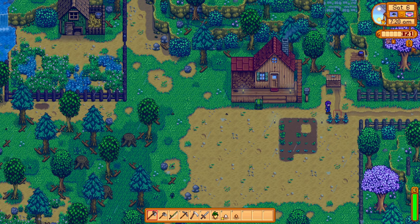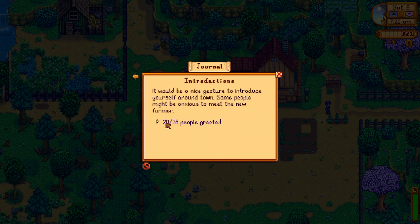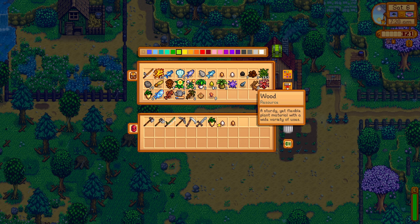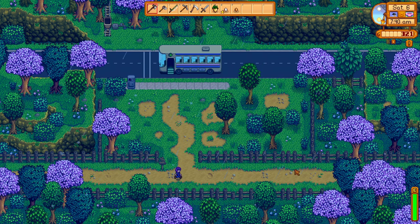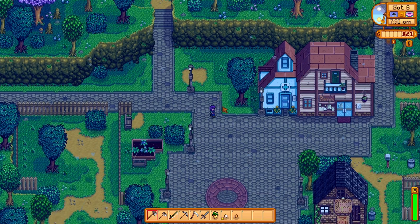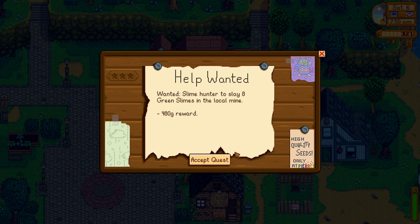Forging ahead: craft a furnace. Explore the mine. Introductions - gosh, done amazingly well. Five wood - oh no. Let's not sell those, let's go into town and buy some more crops from Pierre. I don't think I can make fertilizer yet but we'll keep farming. Slime hunter: slay eight slimes - accept!